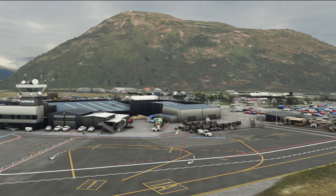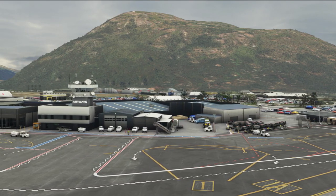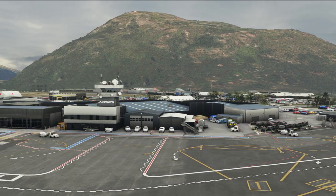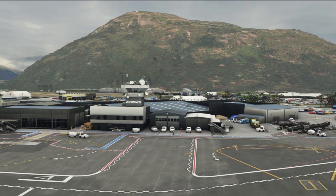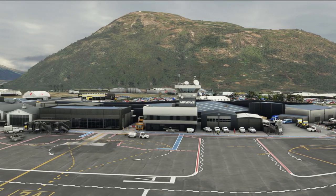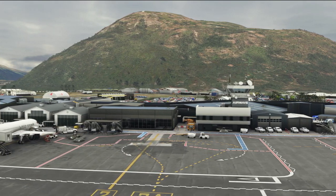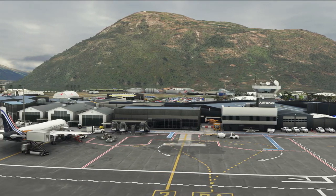It's been developed from the ground up with attention to detail spanning the landside ground markings, bus stops, cargo containers, vehicles, buildings, vegetation and more. It's actually the fourth busiest airport in New Zealand, encompassed by beautiful scenery all around, making for some tricky approaches including the R-NAV as well.